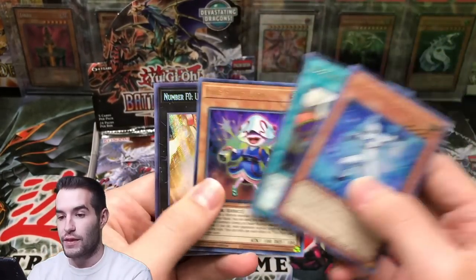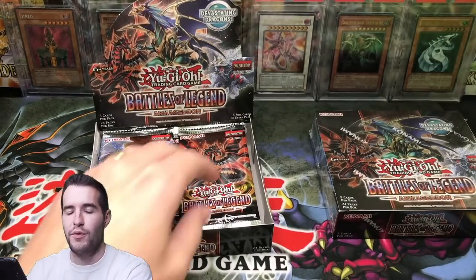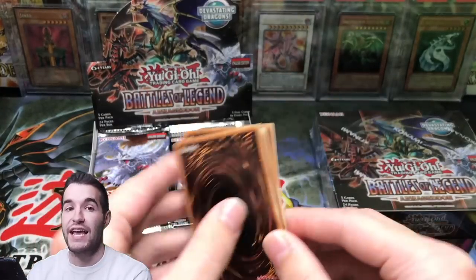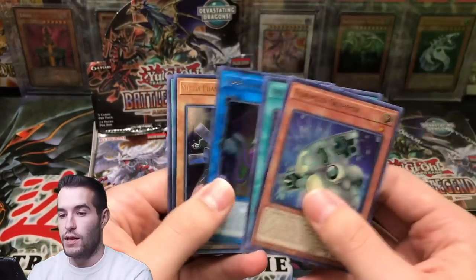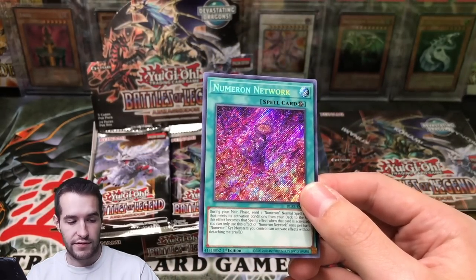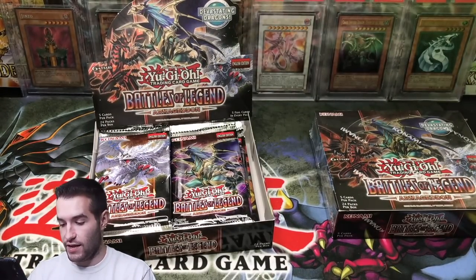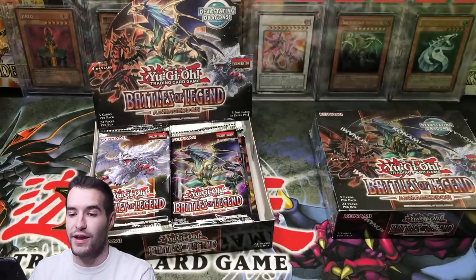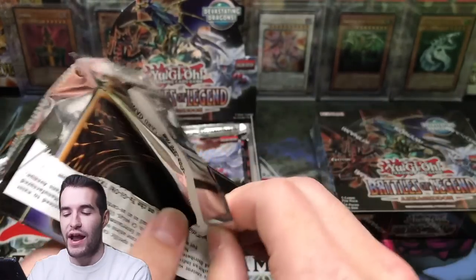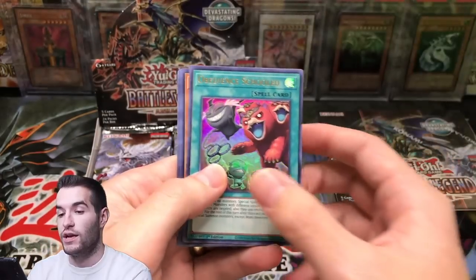We got a Number F0 — I can't remember what F stands for. I know C is Chaos. Mega Phantom Beast O-Lion and a Numeron Network — that is one of the best secrets, pretty epic. So far we've pulled Fire Flint Lady, O-Lion, and Numeron Network. Some really good cards. Our number one pull would be the 10K Dragon, then Utopia, then Chaos Emperor Dragon, Invocation, and then Numeron Network or Fossil Warrior Skull Knight.